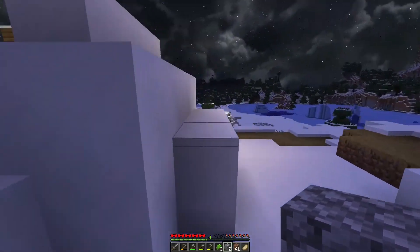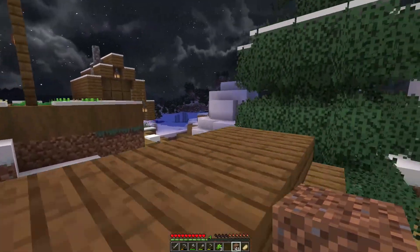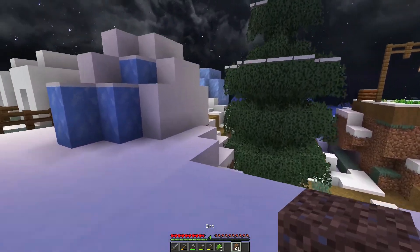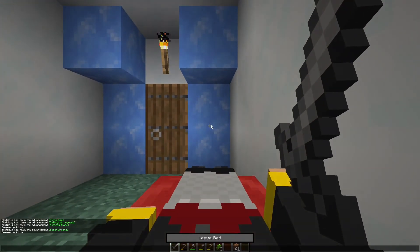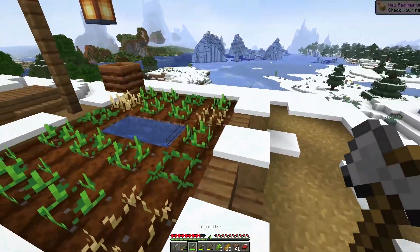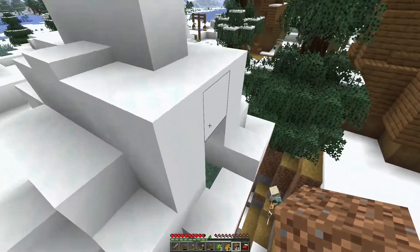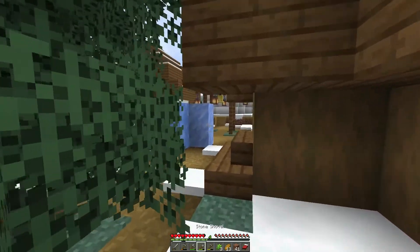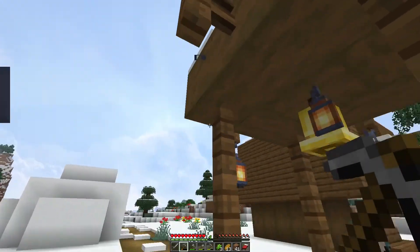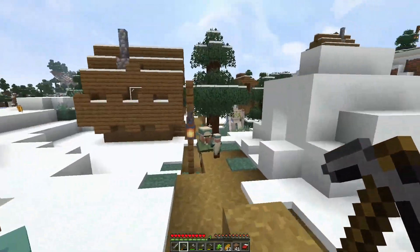A baby villager — I'll take these potatoes, thank you very much. There's another igloo, and this is a pretty small village. Just a skeleton over there. Now I'm gonna sleep — we have successfully survived our first night. Oh wait, there's more village over here. I should have locked all these guys away. As long as I have two villagers it'll be fine — I can just make a breeder. I really like their outfits, they're really colorful and look cool.